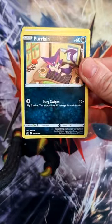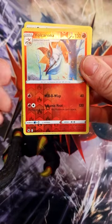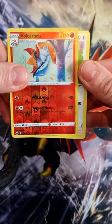What do we get next? Purloin again — come on! Then we get Love Disc, followed by a Volcarona Reverse Holo — that is lovely. What's our final card? It is Snorlax. Let's go.